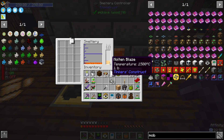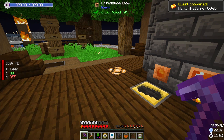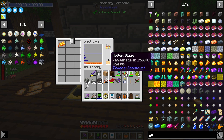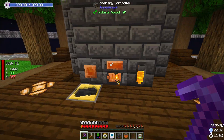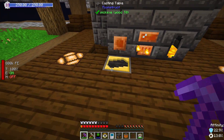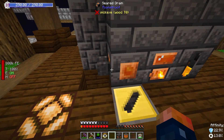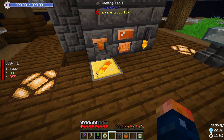This has the liquid blaze in it — it's in there. Now all I've got to do is get some Allthemodium. I did see there were easier ways to do this. I put one in here and that's going to cook — I just don't know how much of this liquid it takes to cook. Actually, we can probably get two in there. That'll be good because we can make a sword blade with it. Two ingots of Allthemodium is all it takes.